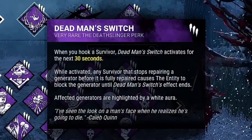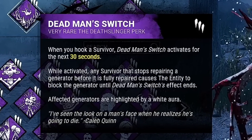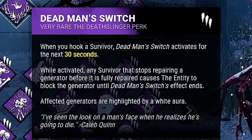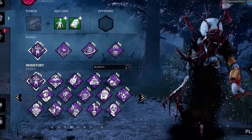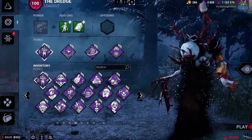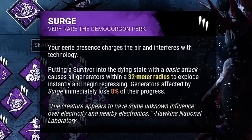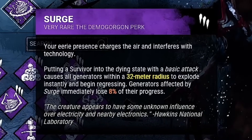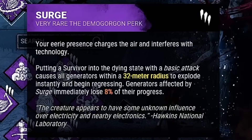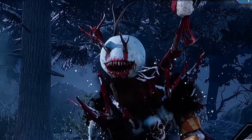Our next perk will be Dead Man's Switch. After hooking a survivor, this perk will activate for the next 30 seconds. During this period, if a survivor currently working on a generator stops repairing, that generator will become blocked for 30 seconds. This perk works amazingly with Face the Darkness, making staying on generators during Nightfall extremely difficult. Our third perk will be Surge — anytime you put a survivor into the dying state with a basic attack, all generators within 32 meters of you will explode and lose 8% of their progress. This perk pairs very well with Dead Man's Switch and is amazing all around.